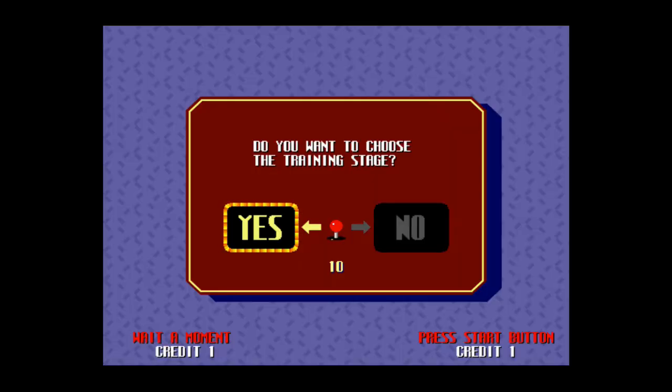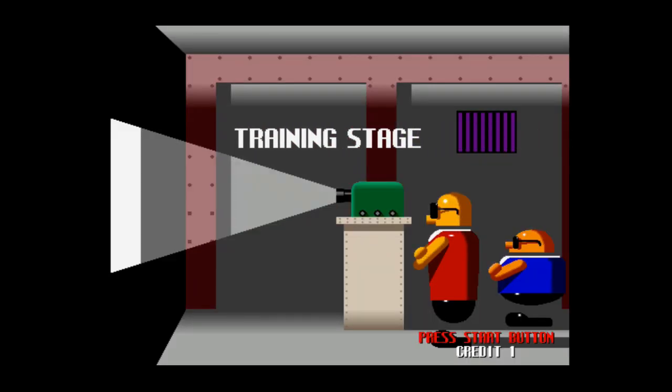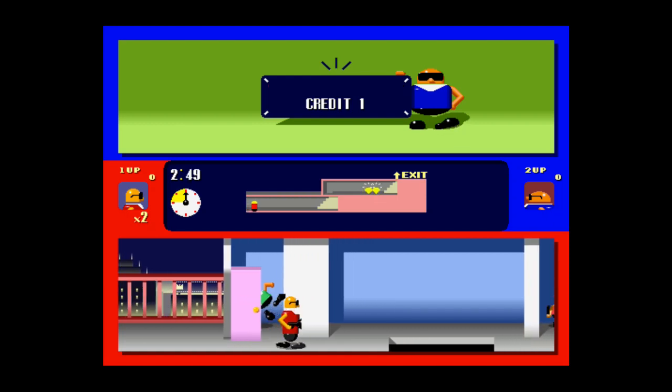We need to put two credits in, so let's do that. I'm going to do the training stage just to show you what you have to do. The first targets are the money, so we need the money on the training stage. We can move up and down, left and right with the joystick — it's a multi-plane setup.